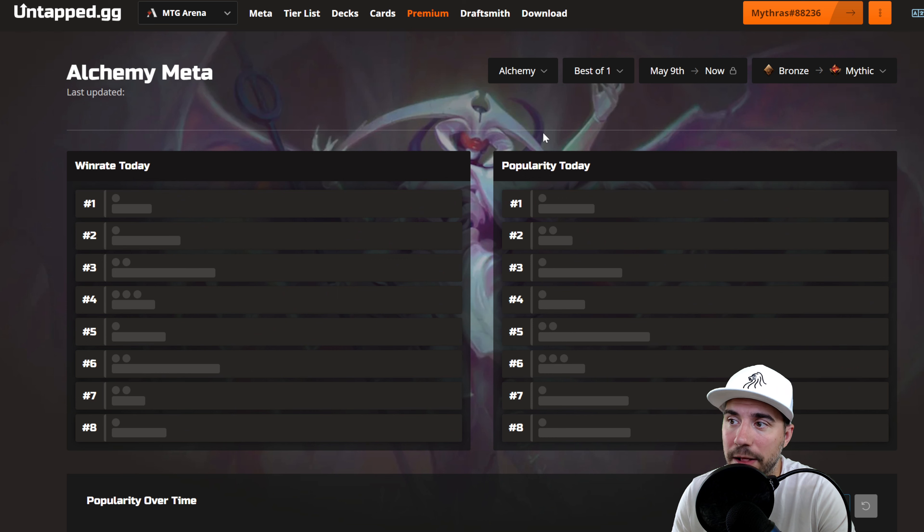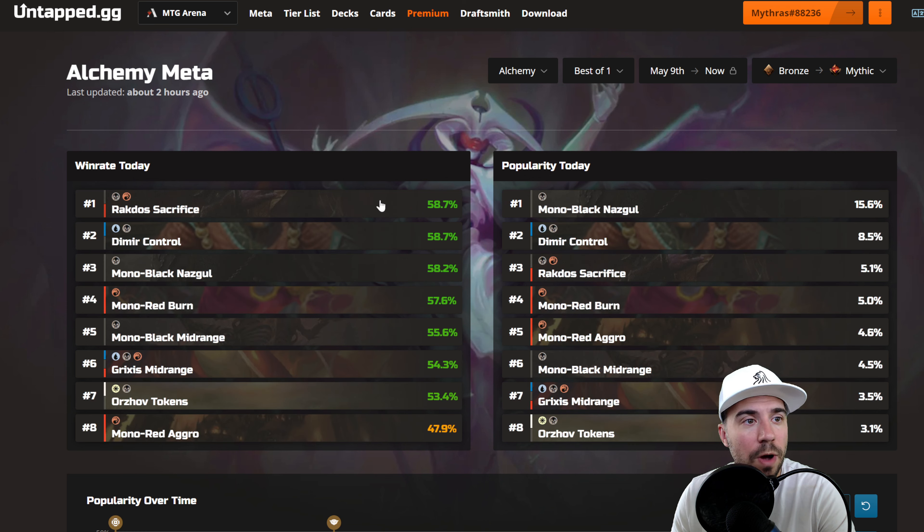Let's go ahead and break down Alchemy. In Alchemy, we have Rockdose Sacrifice, Dimir Control, Mono Black Nazgul still being one of the most popular lists, Mono Red Burn, Mono Black Midrange, Grixis Midrange, Orzhov Tokens, and Mono Red Aggro not cracking that 50%.